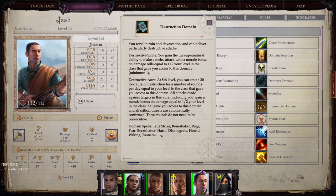Destruction Domain: You revel in ruin and devastation and can deliver particularly destructive attacks. Destructive Smite: you gain the supernatural ability to make a melee attack with a morale bonus on damage equal to half your level in the class that gave you access to this domain. Destructive Aura: at 8th level, you can emit a 30-foot aura of destruction for a number of rounds per day equal to your level in the class.